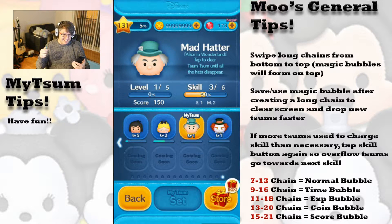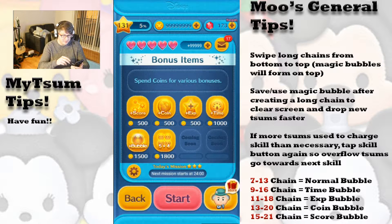As you can see, it's tap to clear Zoom Zooms until all the hats disappear. I really have no idea how that works as I've never seen this skill before. As you can see, this is the first time playing him and as customary, we will be using all the bonuses. So let's jump straight into the gameplay and see how he does.